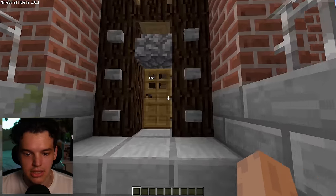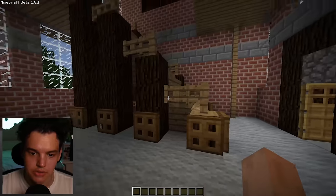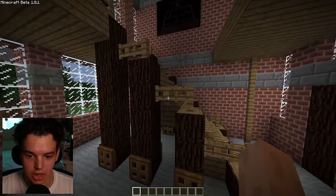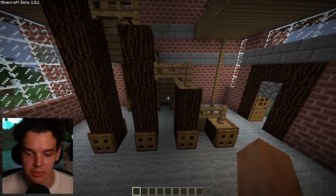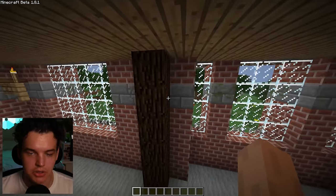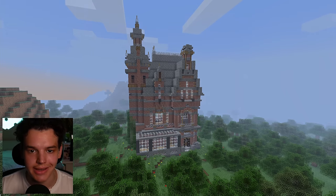I'll show you the inside as well — nothing too fancy, but a simple little interior. We've got a ground staircase, gates and fences. The thing with fences and gates in this early version is you can't just place them normally — you have to put a full block underneath first. Also, you can't always middle-click to select blocks. Anyway, it's time to move on to the next version of the game.